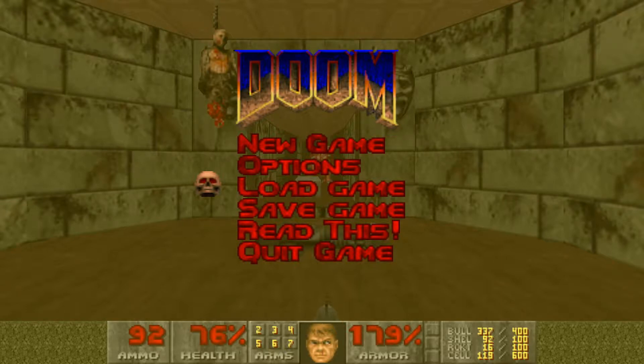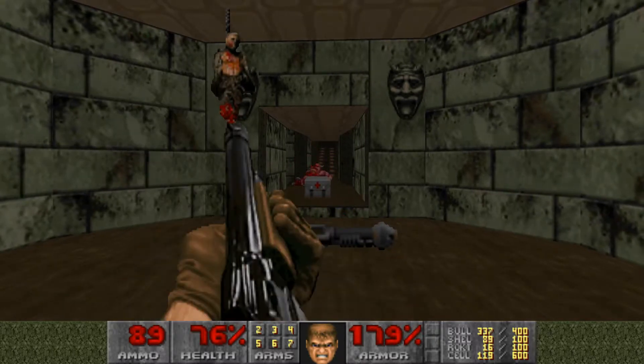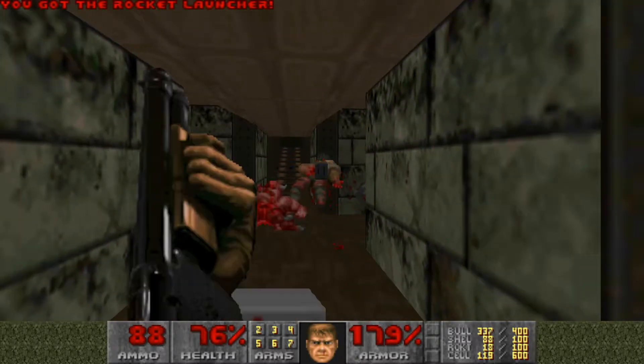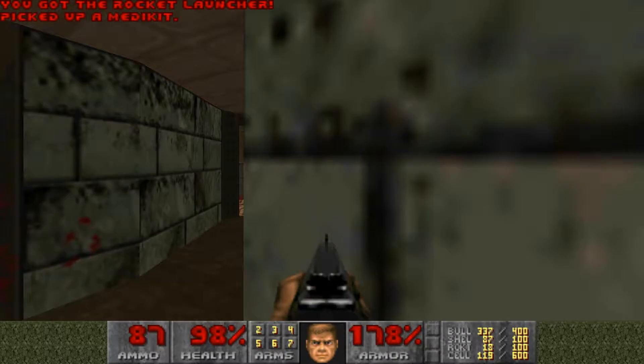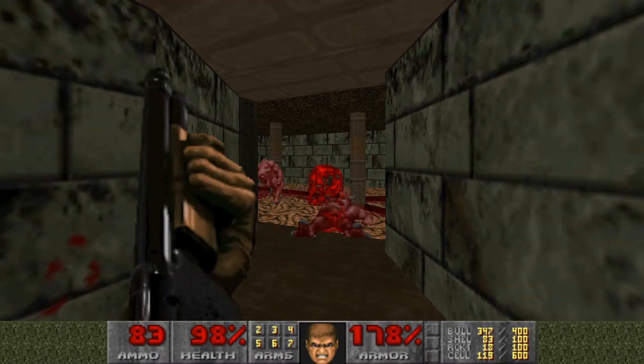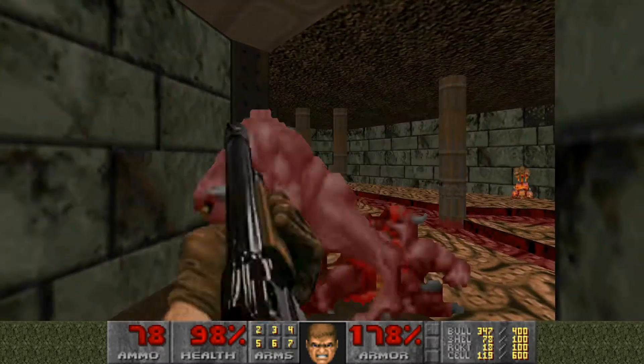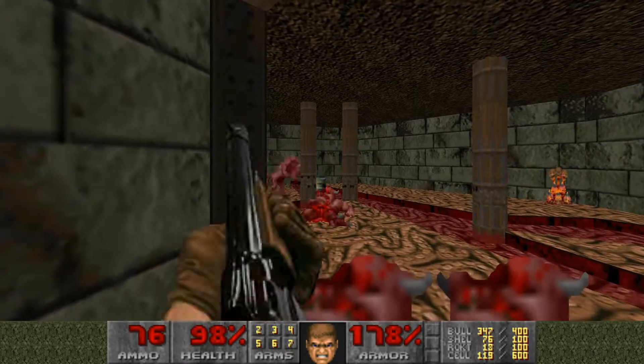Hey, what is going on everybody, it's GreekLimbs back playing through Episode 3 Map 4 of The Ultimate Doom today. This one's called House of Pain — if it wasn't for YouTube copyright laws we'd be listening to Jump Around the whole time, but YouTube doesn't like to have fun so we can't do that. The video would be taken down or there'd be no sound, and nobody wants that.